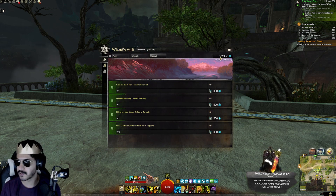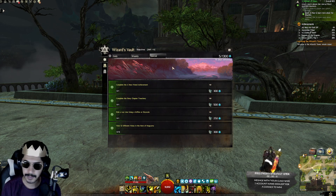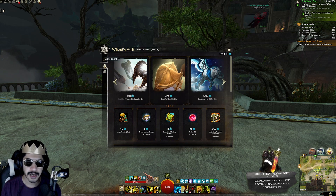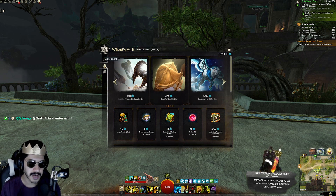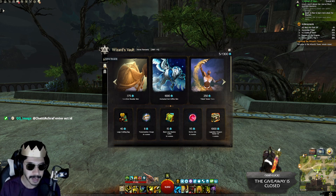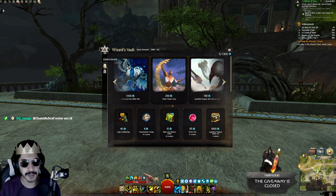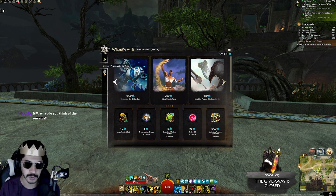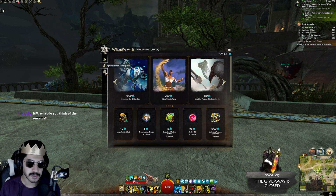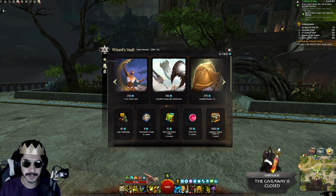All of your Astral Acclaim gets saved and can be spent in the Astral Rewards section. There are also Legacy Rewards — basically whatever you miss in a cycle. Every two to three months a new cycle comes in, like a new season of a battle pass. Anything you miss from the current cycle goes into the Legacy Rewards, even if you can't get it in the first two to three months.